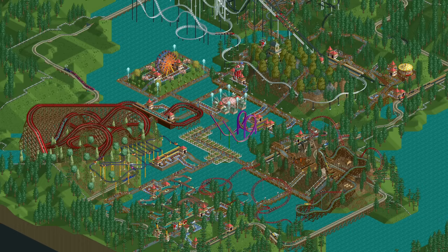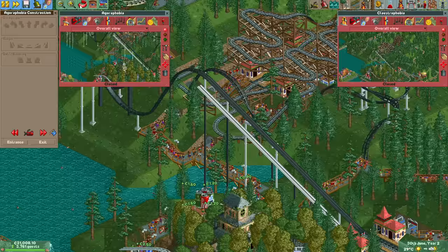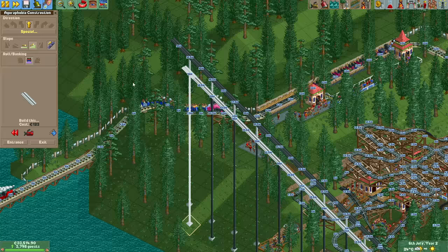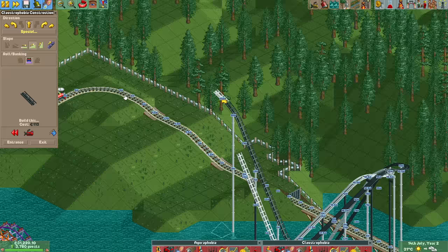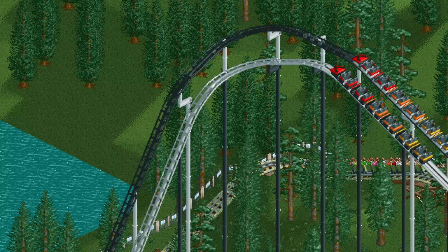We're roughly halfway to the deadline so we really need to get started on the big project: getting the dueling looping coasters Agoraphobia and Claustrophobia to 10 excitement. To do this we need to destroy a large part of the coasters as the current layout is way too short. We need a much taller chain lift so the rides can be much longer. It was quite tricky to get them to synchronize after the first drop due to a turn, but eventually I figured it out. The black one has a longer way to travel but with one booster at the top set to 14 km/h it reaches a slightly higher top speed, so by the time they reach the first loop they are pretty much even.